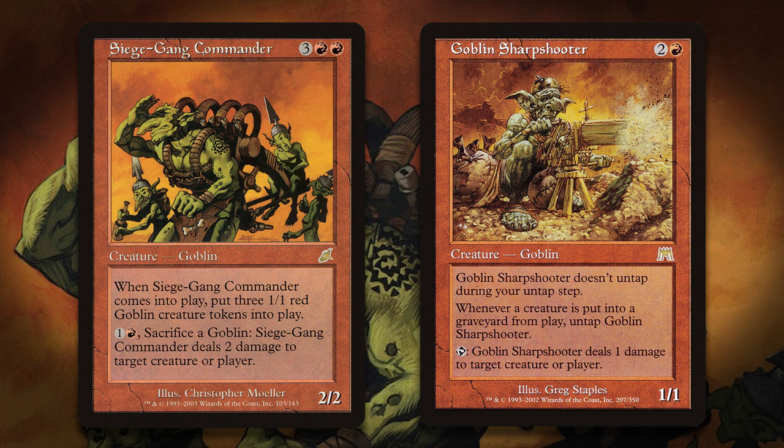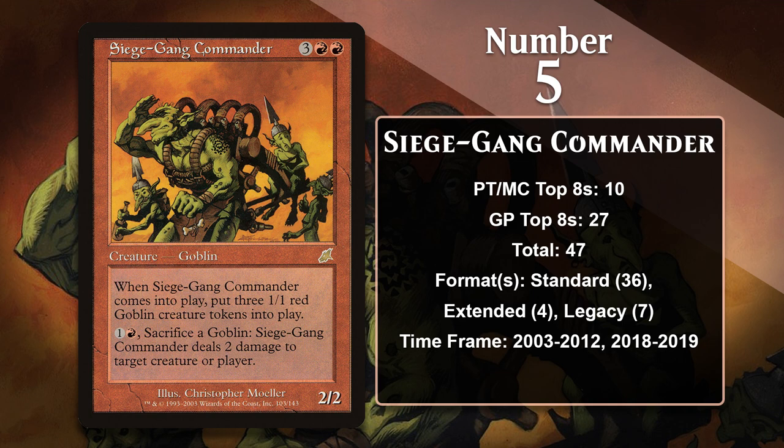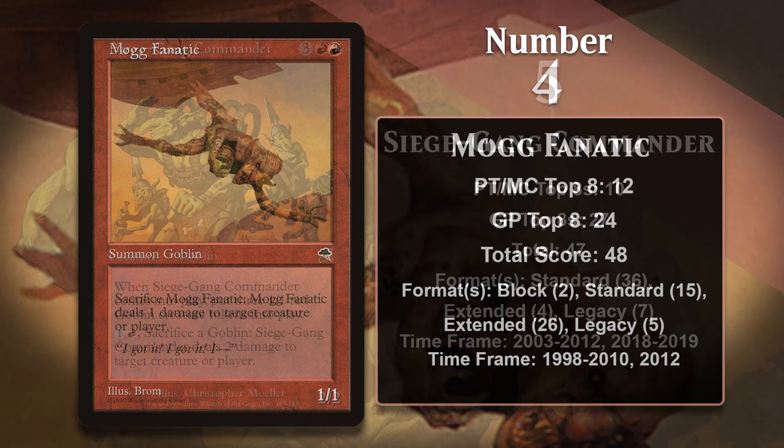The Commander has received a couple of reprints that gave it more time in Standard — first it was reprinted in 10th Edition, and then it also received a reprint in Dominaria. While there wasn't really a competitive Goblin deck for him to be part of in Standard, he was still played in a lot of red decks, including more aggressive decks like Red Deck Wins and Rakdos Aggro, but it was also played in control deck sideboards as something to bring in in the mirror match.